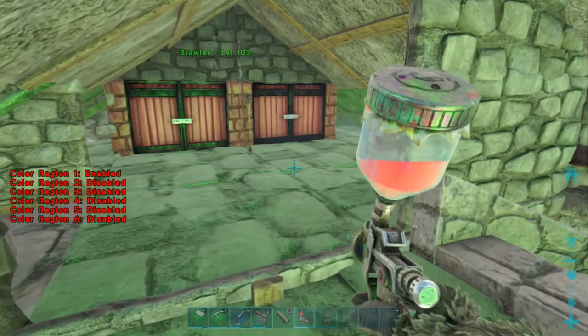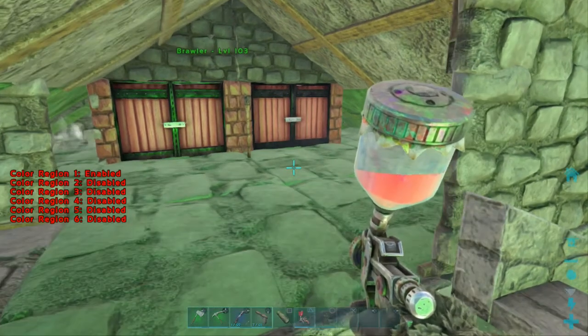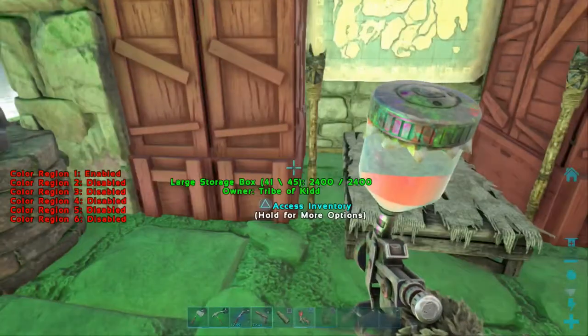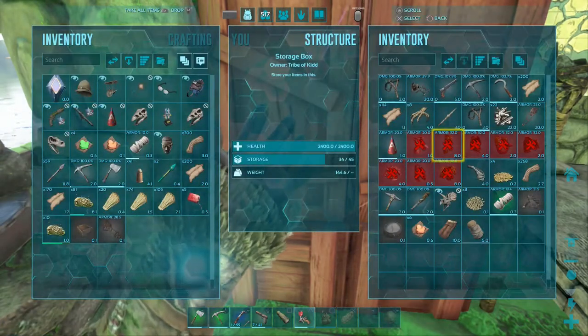Once you take it out you can see you have the six color regions on the left side. Each region corresponds to what a region is on, say, a foundation or whatever structure you're painting.